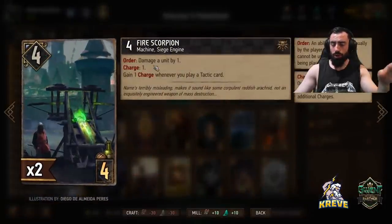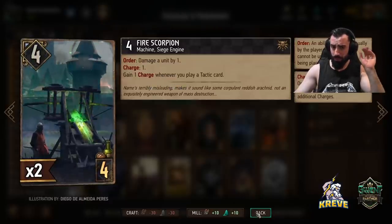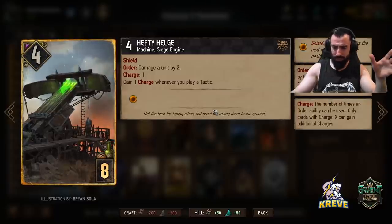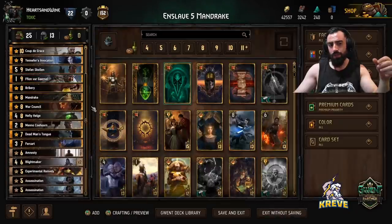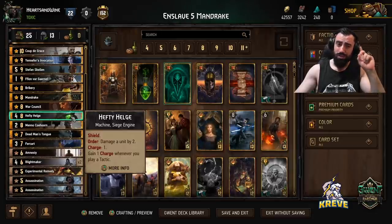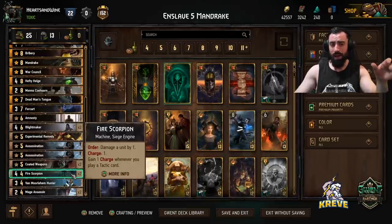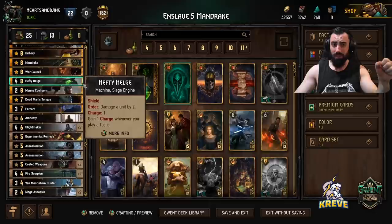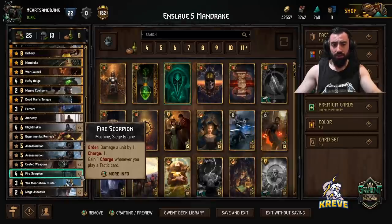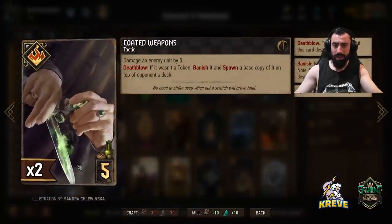Fire Scorpion's order is: damage a unit by one. It has one charge to begin with and gains charges as we play tactics. Hefty Helge works in the same fashion. Before you start playing tactics, make sure you have enough tactic cards in your hand to synergize, and ensure you have Fire Scorpion and Helge down on the board first so you're not wasting the ability to gain damage points. These are a vital key in our deck — they emphasize destroying units and give us control of the board.